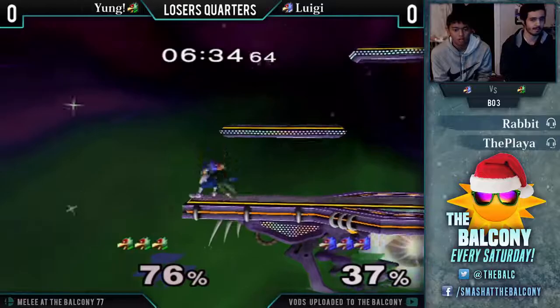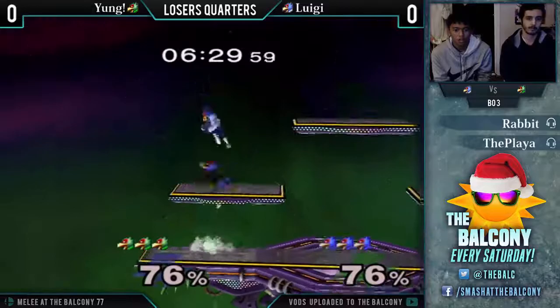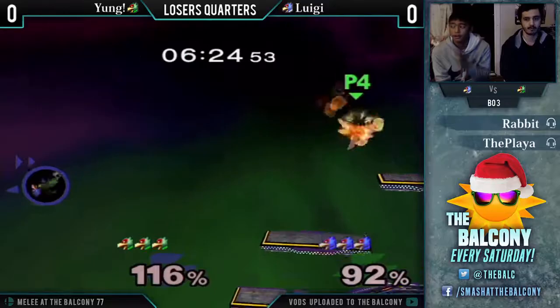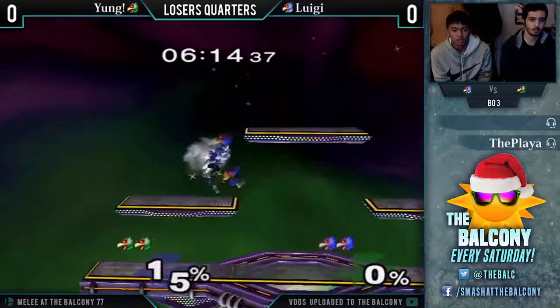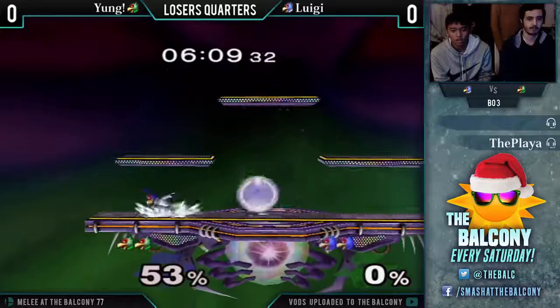Falco Dittos, man — a lot of shines. It is really scary coming back from ledge in a Falco Ditto. An edge guard from Luigi. Good capitalization from Young, and now it is an even game at two stocks even. Shines him blind. This is the edge cancel on the side B, but he still gets back on stage.